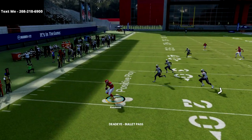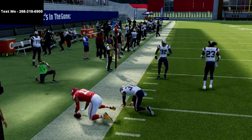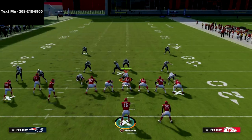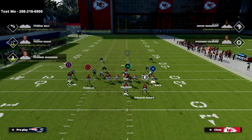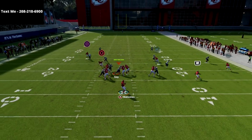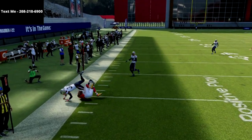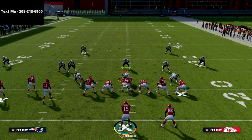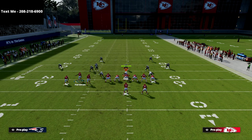Our first read is always going to be this quick zig route. If they're not playing hard flats, or especially if they're playing man-to-man coverage, you're going to find a lot of success with this route. Against different types of shaded man-to-man coverage or mismatches, this zig route is probably one of the best man-beaters in the game — it just simply cuts sharp to the outside and is also a really incredible blitz beater from this formation.